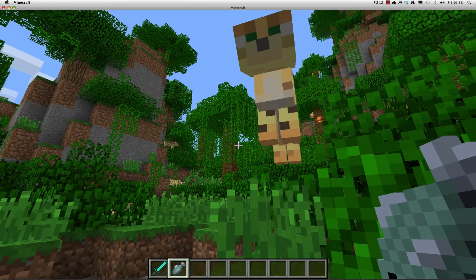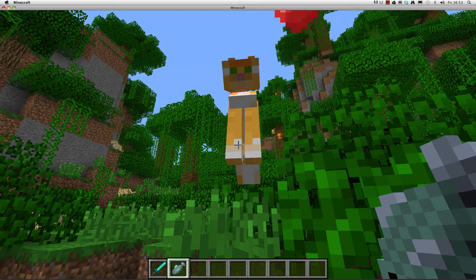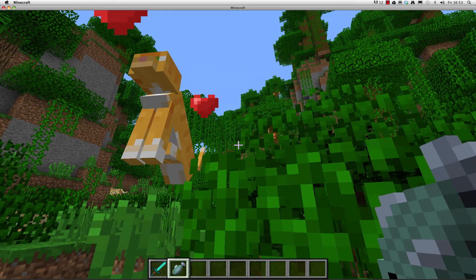To tame an ocelot, stand perfectly still while holding raw fish. The ocelot will slowly approach. Be sure to stay as still as possible — don't even look around too fast. Ocelots are skittish creatures and are easily scared away.